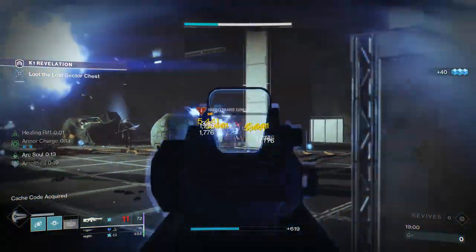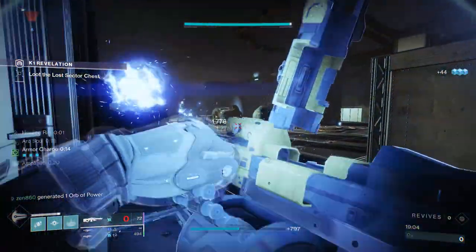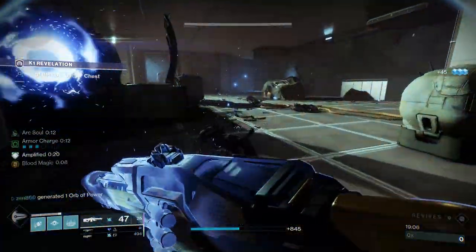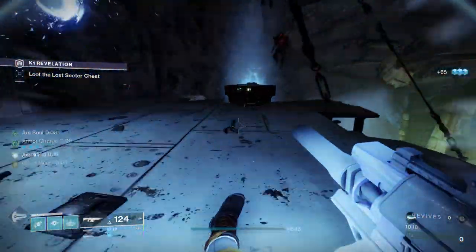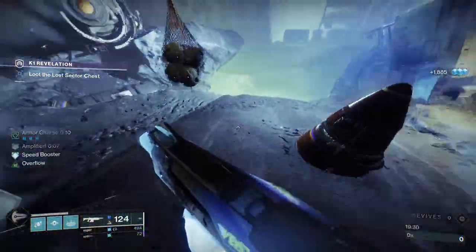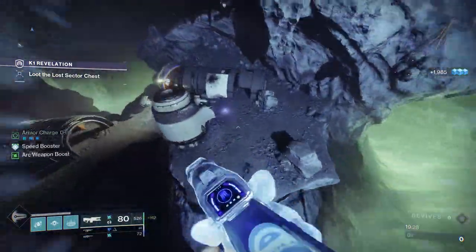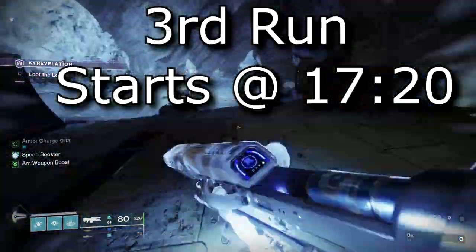Now we're just going to clear this room out because we can't just ape the chest and not care if we die like we would in a typical Lost Sector. We need to make sure we don't die, because if we do, it's over — we have no lives anymore. But yeah, that is this Lost Sector. That's two Lost Sectors done. Let's see what we can do in the third one.